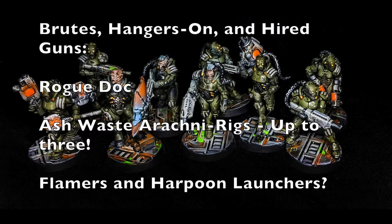Now let's talk about brutes, hangers-on, as well as hired guns. The Rogue Doc is going to be the most important hanger-on to have for any gang right off the bat — just because in case your fighters get critically injured or if you want to have a Medicae ability on the tabletop to save your fighters, Rogue Docs are worth their weight in gold. At the same time, you also have a brand new brute now called the Ash Waste Arachnorig, and you can actually have two Ash Waste Arachnorigs as well as a normal Arachnorid from the Underhive, which means you could potentially have three Arachnorids in your gang — which could be absolutely insane.